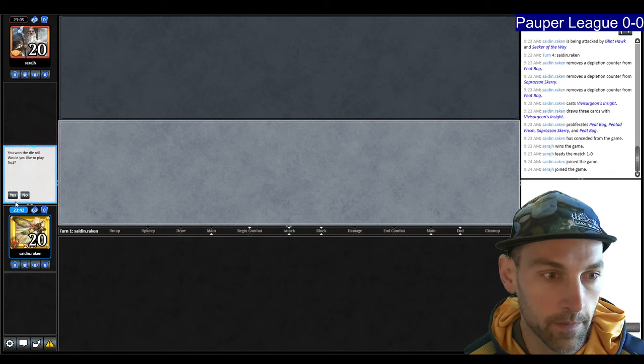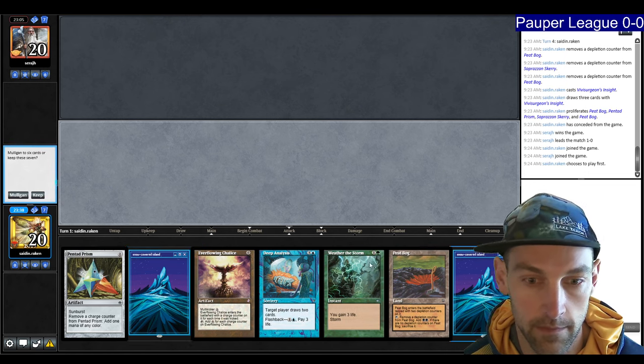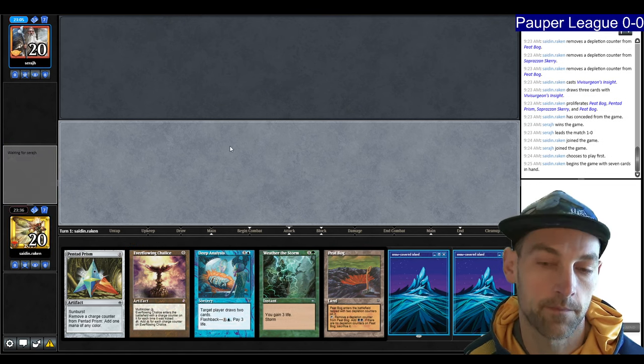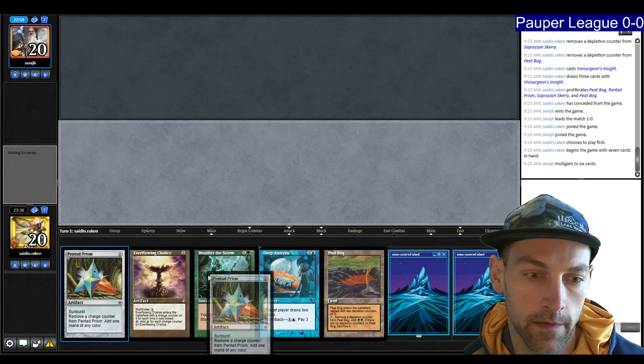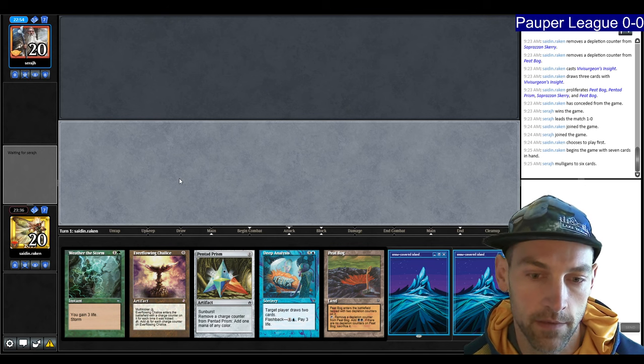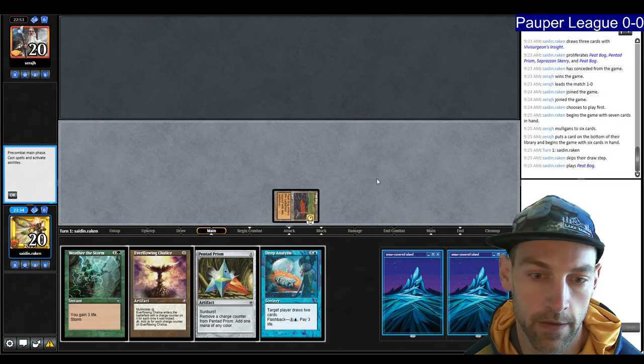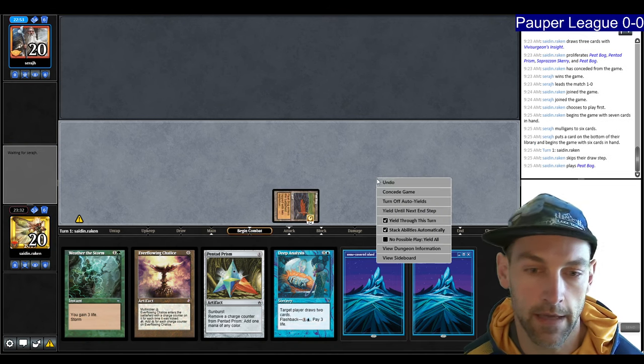We're on the play for game two. We have a decent start with Pentad Prism and Everflowing Chalice, but no proliferation — that's our main problem. Play the Peat Bog. Weather the Storm in hand is good. They have Great Furnace and pass.